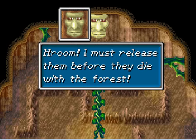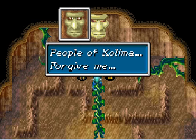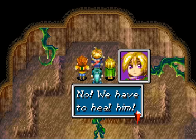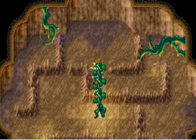Turn people of Kalima into trees. Must release them before they die from the forest. My power has no longer reached Kalima. People of Kalima, forgive me. We have a way to help him, so let's go.